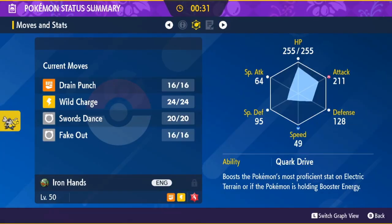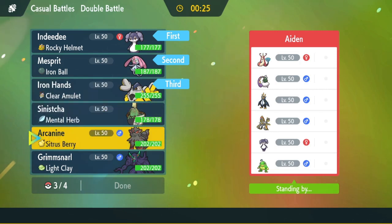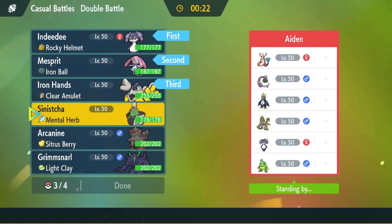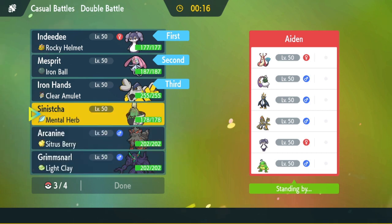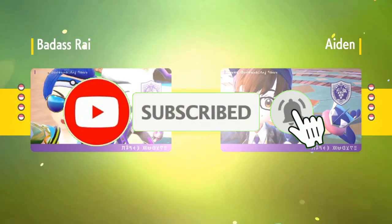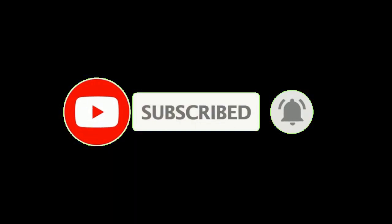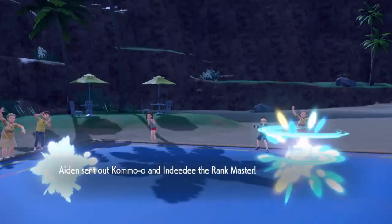Let's see what moves I'm running - I have Wild Charge, so that's great. I think I bring Sinishaw for this game rather than Grimmsnarl. I don't really want to bring the Arcanine because he might bring Empoleon or Milotic with Competitive, and I'd be giving him a free boost. The only thing Intimidate really matters for might be Kommo-o if he's running a physical variant. If you guys like the video, leave a like, subscribe, share the video.